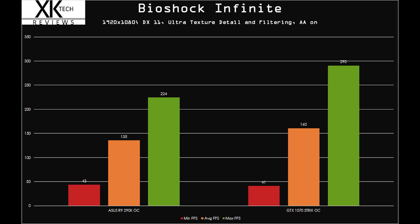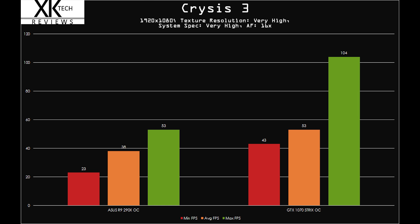Bioshock Infinite: the minimums were crazy — we got two less FPS with the 1070 versus the 290X. That's where you're really seeing that CPU bottleneck limitation. Moving on to Crysis 3: I ran it at very high texture resolution, system spec very high, everything maxed out, anisotropic filtering 16x. We saw it scale up, but the GTX 1070 is still at 43 minimum. I'd like to see that higher — I think it would be higher with something like a 6700K.